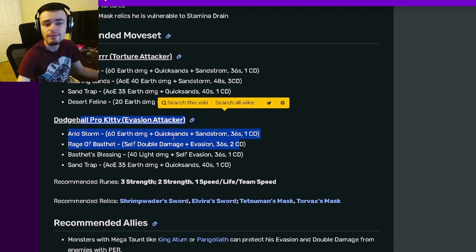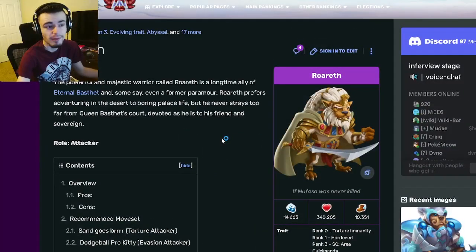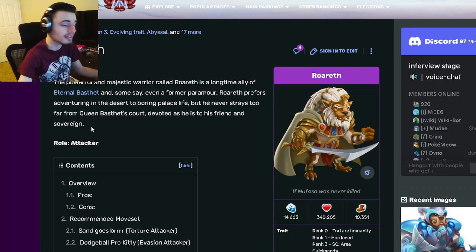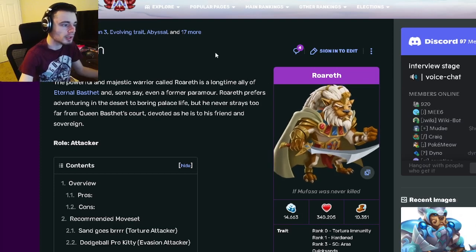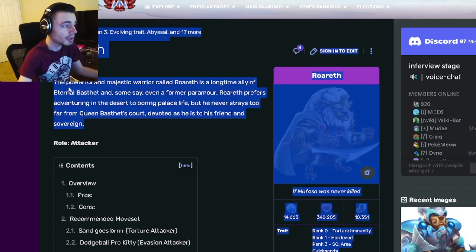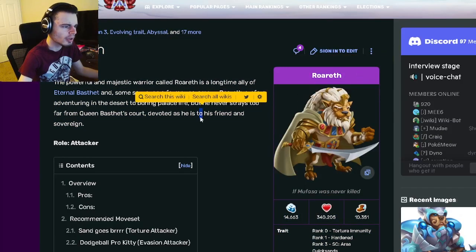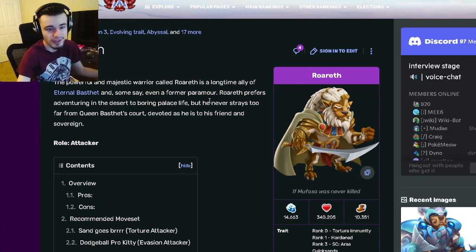Definitely go with the evasion attacker moveset if you're going to use this monster — he'll be viable in pretty much anything: normal PvP, dungeons, wars, and more. Go and get Roareth out of the current mini maze, or at least try to get as many cells as you can. Let me know in the comments what you think of Roareth and if you think he's a good attacker. Make sure to like and subscribe, goodbye!